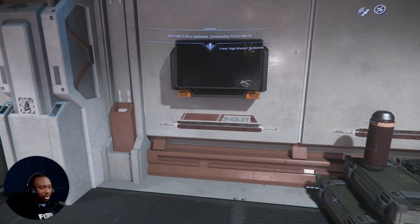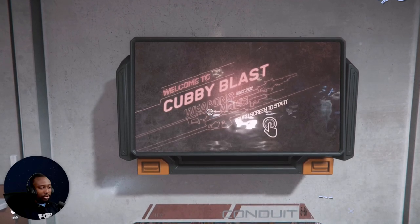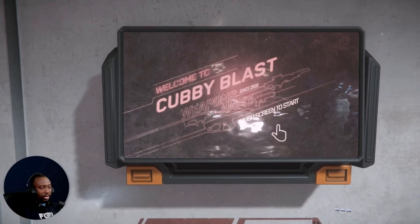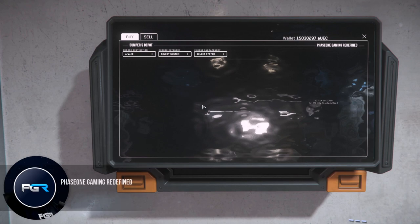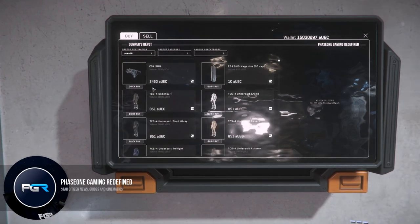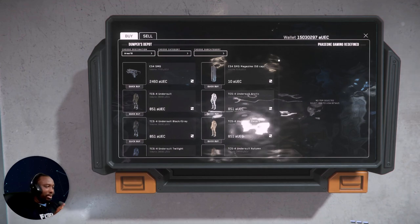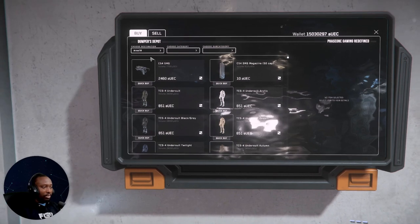I'm going to give you guys some insight on what it looks like. Kobe Blast has a new ASOP terminal right here and this is kind of how it looks right now. It looks a little different and everything is all together. I feel like this is a better UI personally, but everything is all together.